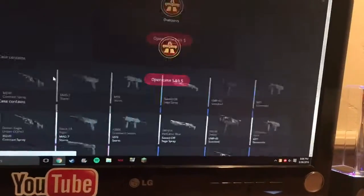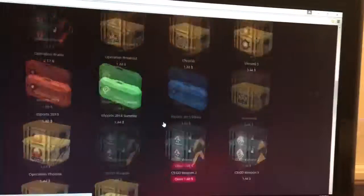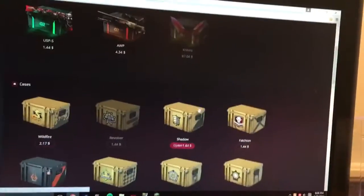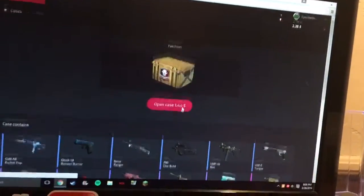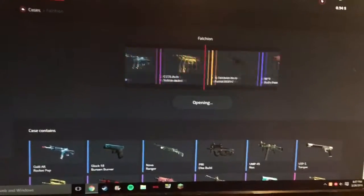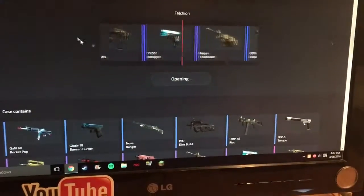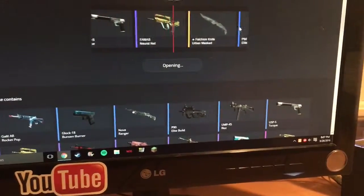I've got two dollars 38 cents left. Dust, Overpass — what's in the Overpass? The Masterpiece. I'll just do a Fashion Case. See the knives going by in there. They're going by — Torque. Oh my god, you see how close I was to that? I'll just keep that.